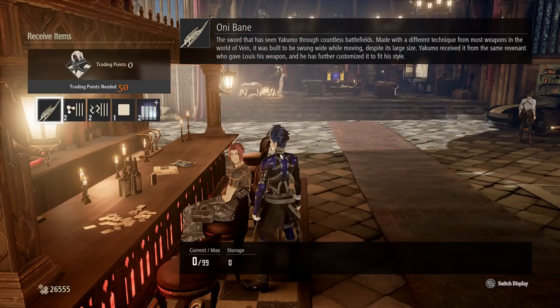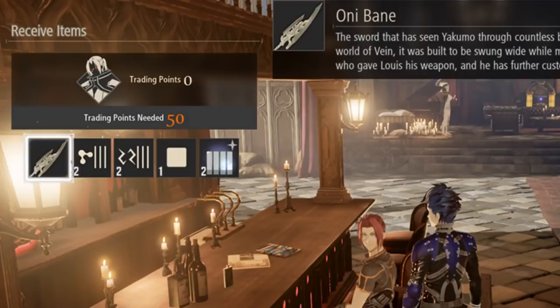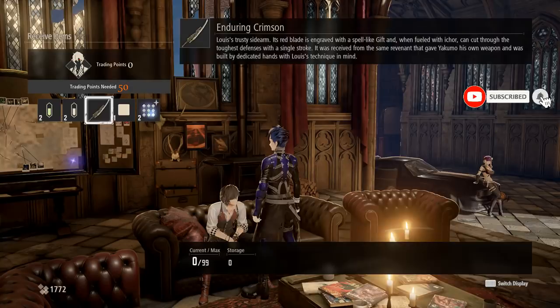So let me show you how. Lewis's Enduring Crimson Sword or Yakumo's Oni Blade are both obtainable via the trade system. NPCs in Code Vein have a friendship status, kind of like a dating sim, and you give them gifts and then they'll reward you in return. Instead of getting a hot date, you'll be able to get useful consumables, upgrades, or even their fantastic weapons.